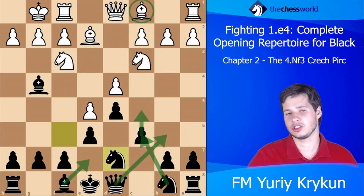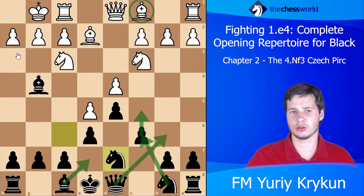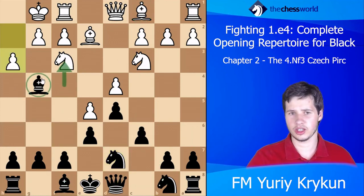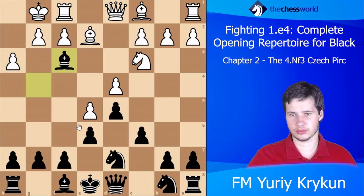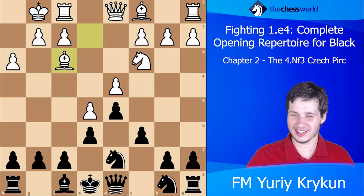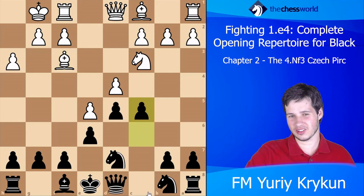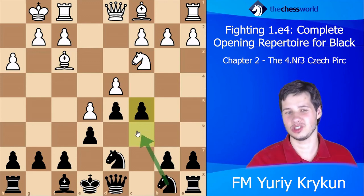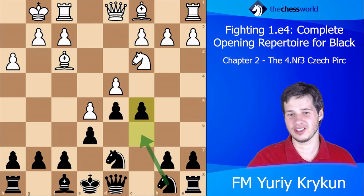Moving on — white can try to play something else like h3. I don't think you want to take actually, because there's a very interesting idea I found. One game saw Bf3, and here it seems natural to go c5 and the white center is again under pressure.